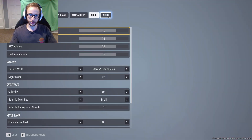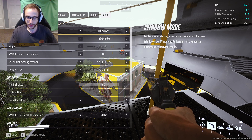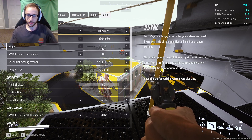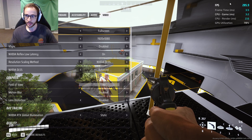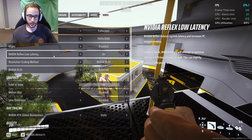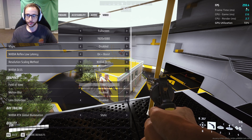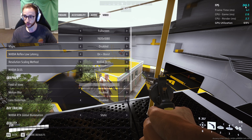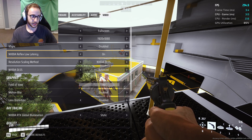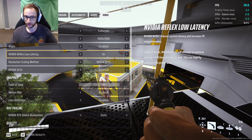Lastly, we have the video tab, which is probably the most important for a lot of you. Full screen - this game defaults to windowed full screen, but I would recommend full screen just for performance. Whatever resolution you want to play on - 1920 by 1080 is what I play on. V-Sync I would turn off just for FPS. NVIDIA Reflex Low Latency - I usually turn this on plus boost, but for this game specifically, just putting it on gives me consistently over 300 frames, which is better than plus boost.